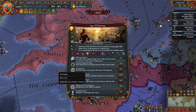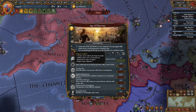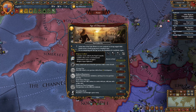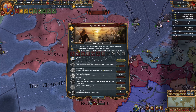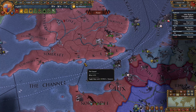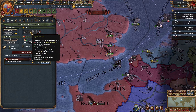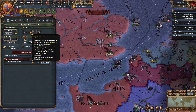For those without the Mandate of Heaven expansion: in the Age of Discovery and Age of Reformation, you have religious conflicts — crusades can be called, Catholic rulers can be excommunicated, reformation centres can appear, and religion impacts diplomacy. After the Age of Reformation, when you enter the Age of Absolutism, these mechanics go away and you get the Absolutism mechanics. Also, certain disasters now happen in certain ages rather than between certain years — for example, the English Civil War happens during the Age of Absolutism.